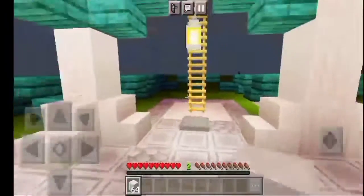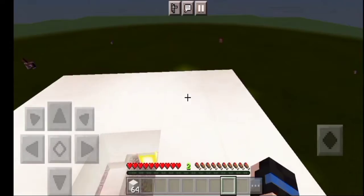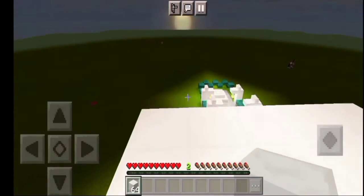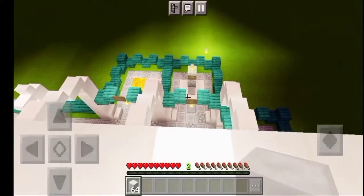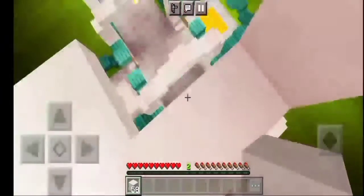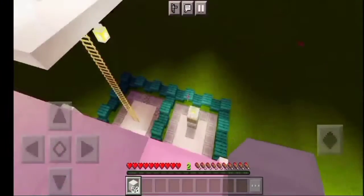What I recommend is using a block of quartz, cobblestone, or any random block you have in your inventory, and make a bridge to the other cliff. For example, I'm being chased by a skeleton — just make a quick bridge! Look down and quickly place blocks. You just gotta do this — look down and quick-place, and you've made a quick bridge.